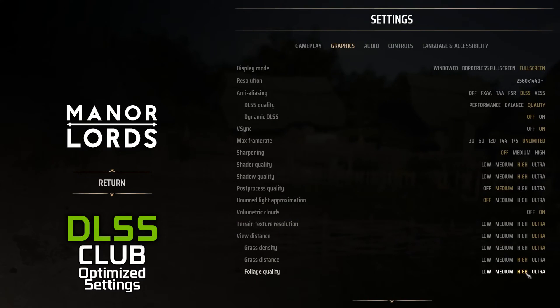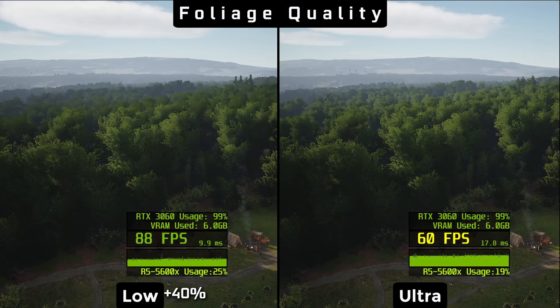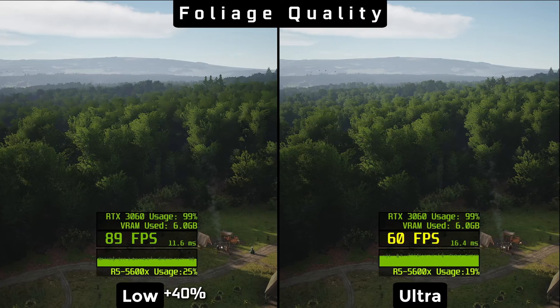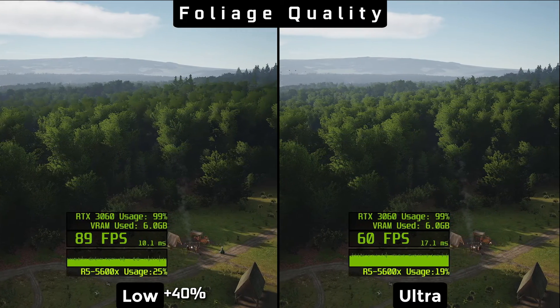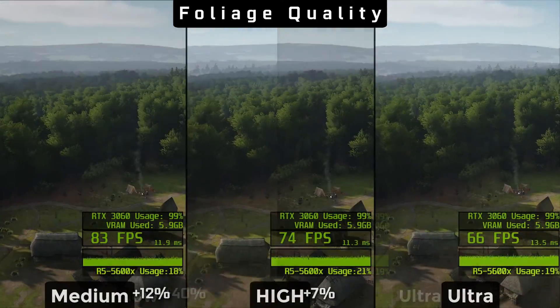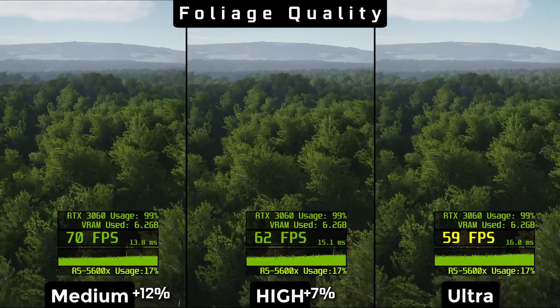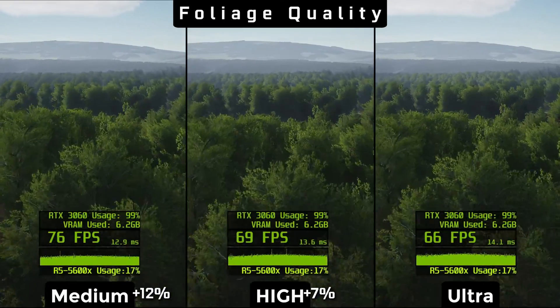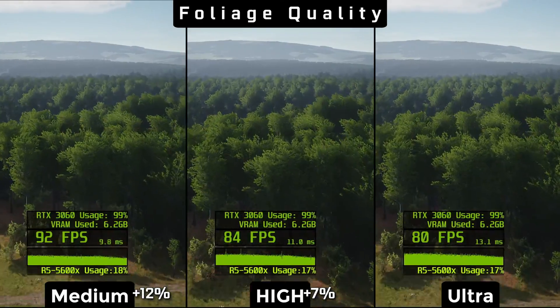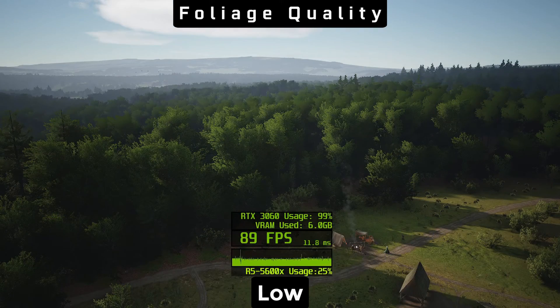Foliage quality applies mainly to trees and bushes and their level of detail at a distance. We generally try hard in this guide to avoid making any compromises on settings responsible for draw distance, because while playing one moves the camera very often around the map and popping of trees is very distracting and simply ugly. In our opinion high is the sweet spot, with decent popping reduction and still a solid 7% better performance than ultra.